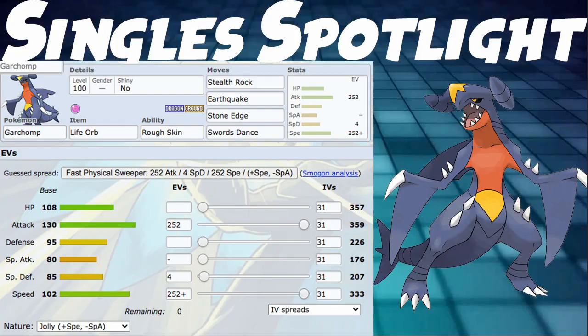Let's talk about a singles spotlight build before I end the video. Life Orb, Rough Skin, Stealth Rock, Earthquake, Stone Edge, and Swords Dance. EV spread is 252 Attack and Speed, Jolly Nature — as fast as possible, plus Speed minus Special Attack. This Pokemon can just be as fast as possible, hitting pretty hard with Earthquake and Stone Edge, Stealth Rocks as setup hazard, and Swords Dance whenever your opponent has to switch out — get a free turn to go plus two and kill everything. Garchomp is probably really strong in singles. I'm not a very big singles player, but it seems very promising, and in VGC I definitely like this Pokemon a lot.